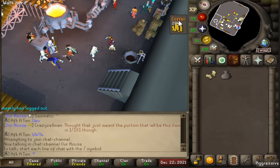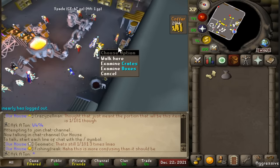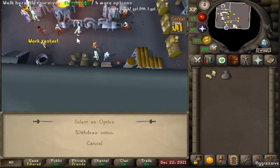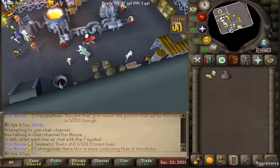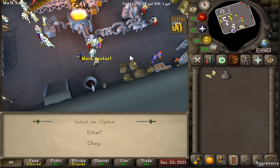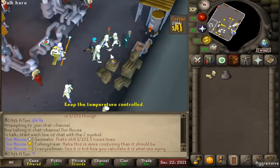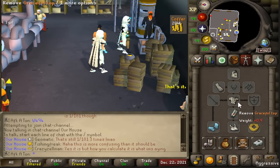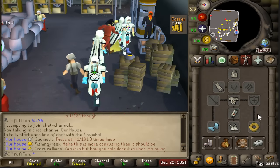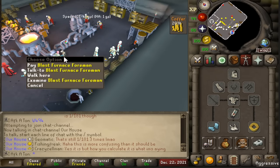Now that we're down here, you'll see there is a coffer up here with GP that will slowly be depleting. Load up your coffer right over here — just put some coins in there and it will allow you to use the Blast Furnace. If you're below 60 smithing, you're also going to have to talk to the Blast Furnace foreman, run through the chat dialogue with him, and you'll have to pay him every 10 minutes if you're below level 60. For my gear, I have a full Graceful Outfit other than the gloves, which I've replaced with ice gloves, and a ring of Keros which halves the GP you pay the foreman if you're below 60 smithing.